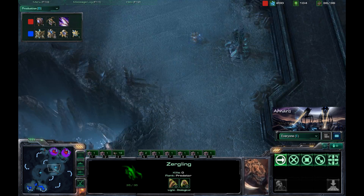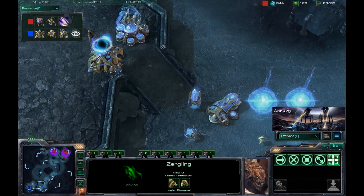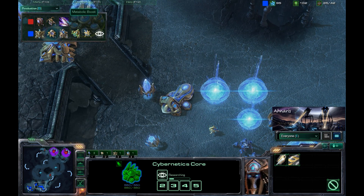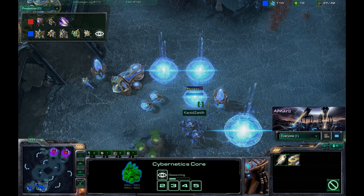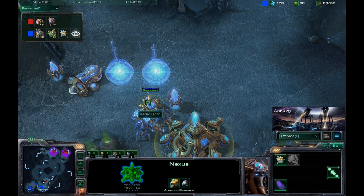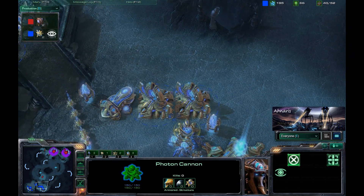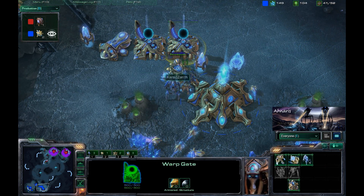Both players are going to take this time to macro up a little bit. The Protoss has a Sentry going down as well as Hallucination being chrono-boosted. Zergling speed is coming down as well as a Cannon. This is actually going to be a pretty nice wall setup for the Protoss player, and these Zerglings are going to see that the wall is indeed established. The Nexus is just finished, and this Cannon covers both entrances — very good positioning of the buildings.